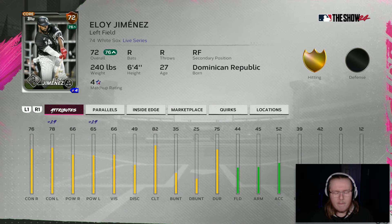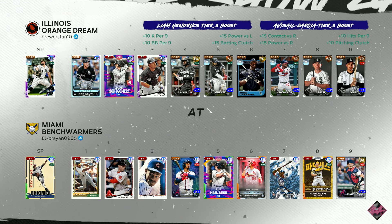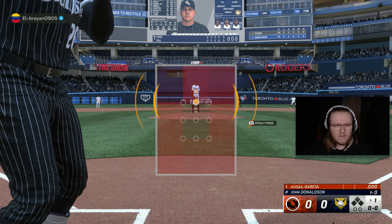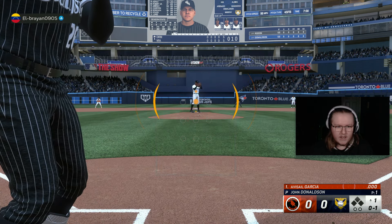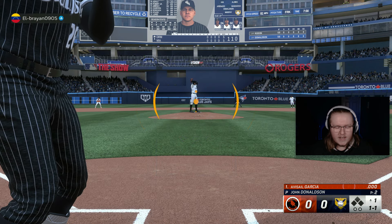Eloy right here is going up a massive plus 19 both ways against lefties. I think it's time to take these guys into a game of ranked and see what kind of damage we can do. We got a matchup — John Donaldson on the mound, a team full of diamonds, and we're on the road. A few of you have been asking since this game came out when the White Sox theme team is coming back. And despite this video being the White Sox theme team, I will say it's not going to be coming back as a regular series on this channel in the same way as last year.